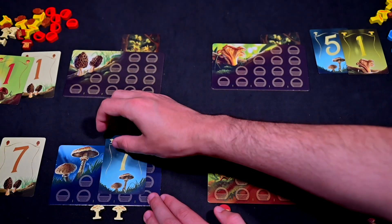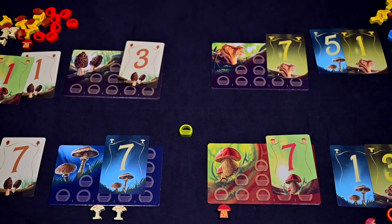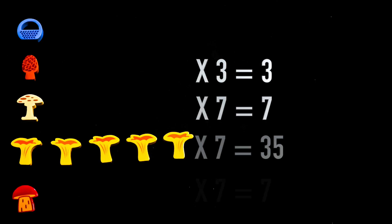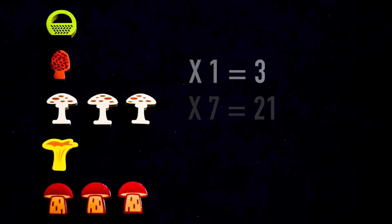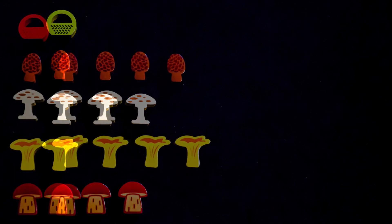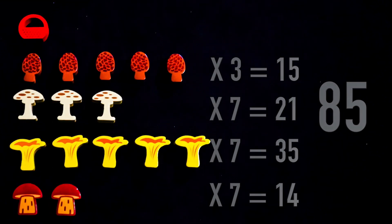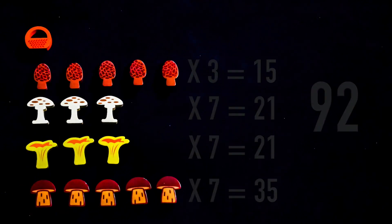Flip over the information card that was placed under each mushroom patch. Calculate the number of points each player has by multiplying the number of mushrooms of that type by the value displayed on that information card. Do the same for each patch and add together for the final total. The player with the most points wins. If tied, the player with the most mushrooms wins, and if still tied both players share the victory.